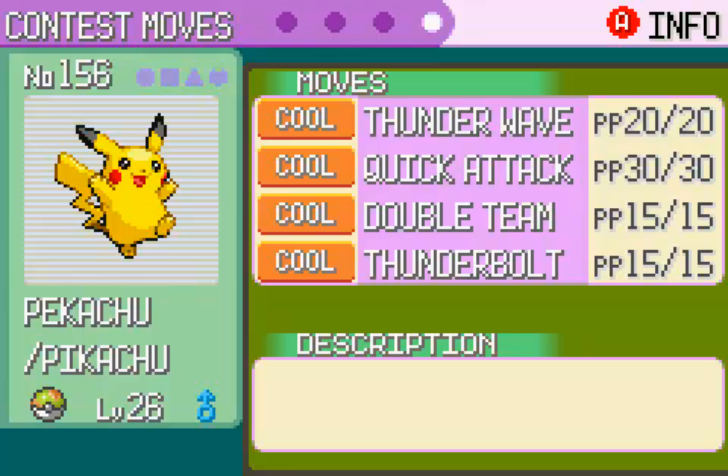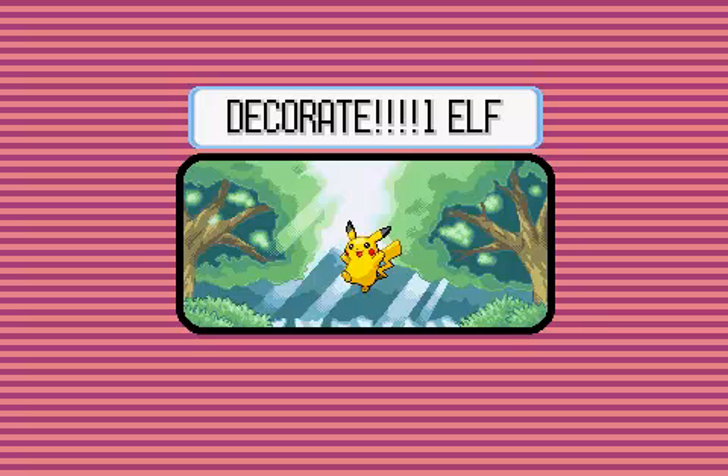Before we start the contest, it's time for Dress Up! Let's see how much crap we can cram onto this thing within the time limit, which doesn't exist. So we'll put on the stump, and some Dr. Insano glasses, and a floating disco ball.